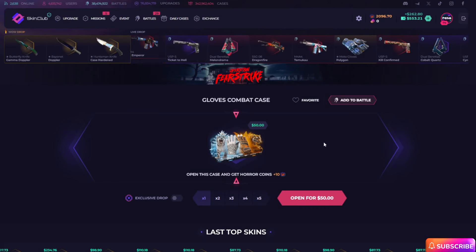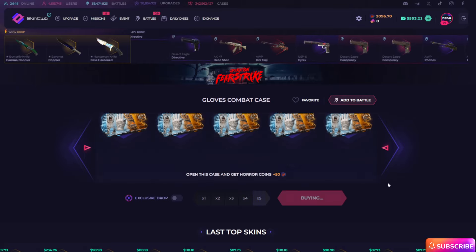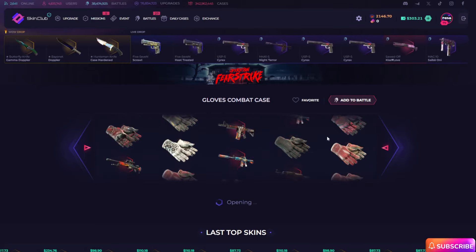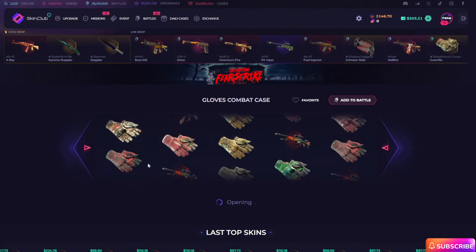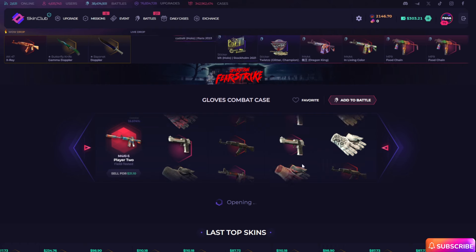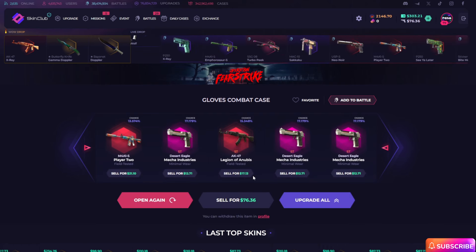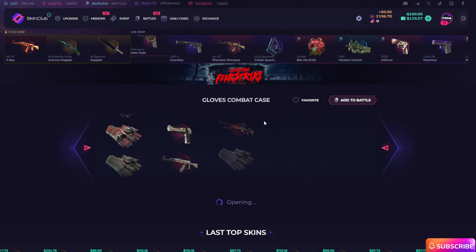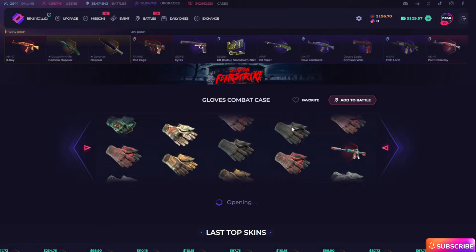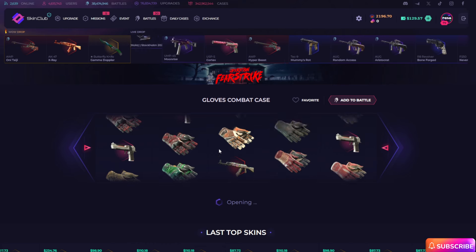Now guys, I want to open Gloves Combat case five times — $250 cases price, five cases in here. Come on guys, give me a good item. Oh my god, it's really bad items in here, really so bad. I'm selling and I want to continue with this Gloves Combat case. Let's go guys, come on Gloves Combat case, give us huge gloves.